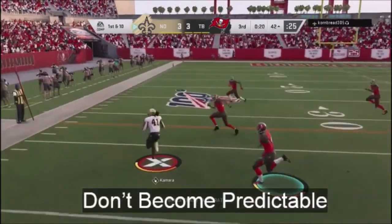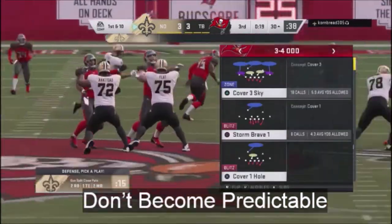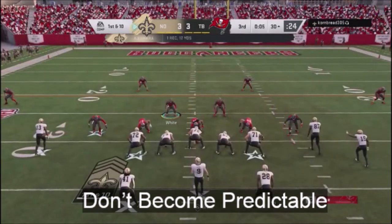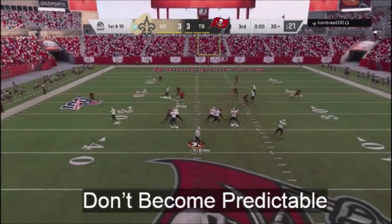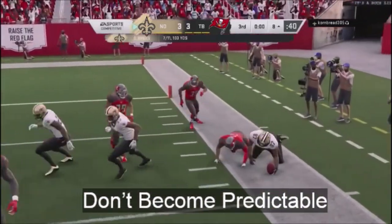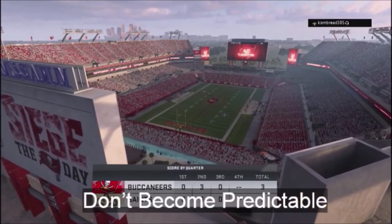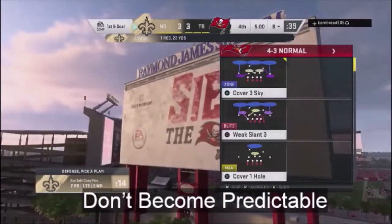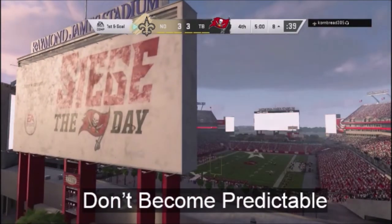Finally, and this is probably the most common sense point: don't be predictable. Don't keep running the same coverage or the same blitz over and over, because any good Madden player will beat you for it. Make sure you're changing up your defensive shells, running different hybrid coverages, putting players in passing lanes, and showing your opponent the same look while running different coverages underneath — that's going to throw them off.